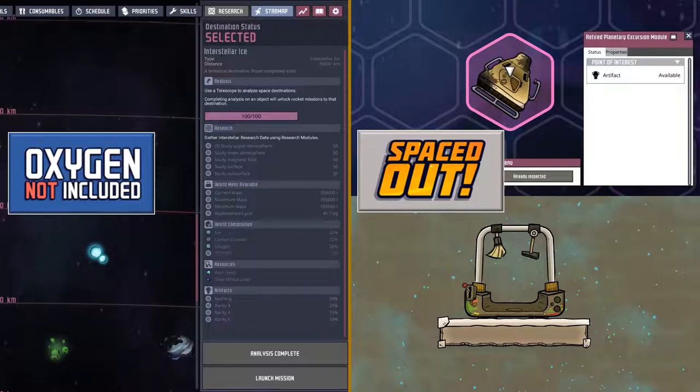Vacillator recharges must be returned from space missions to use them again. In the base game, these are found randomly when sending research modules to destinations with available discoverables. In the Spaced Out DLC, they are found randomly from cleaning artifacts in the Artifact Analysis Station. Artifacts themselves are found in limited numbers on each planetoid, and can be gathered from space points of interest.